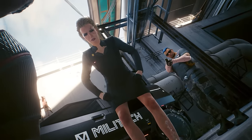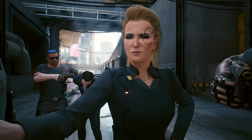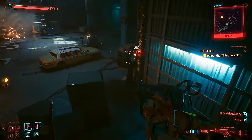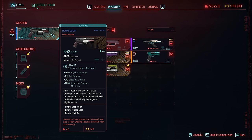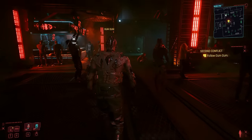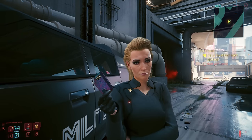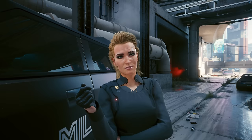One of the first big decisions comes as early as one of the first main gigs, the Pickup mission. As tempting as it sounds to side with Militech and maybe get the romance with Meredith, you'll actually lock yourself out of one of the most powerful guns in Cyberpunk 2077 — the Doom Doom iconic pistol belonging to Dum Dum. But you can't take it from him just yet; it can only be done during a later mission in Chapter 3 called the Second Conflict. There's a route to maximize rewards and ensure the outcome you want for the Doom Doom pistol.